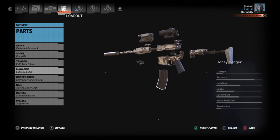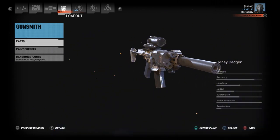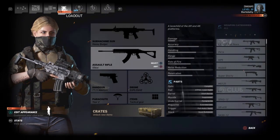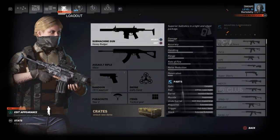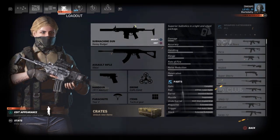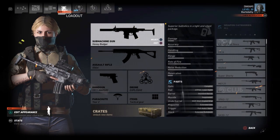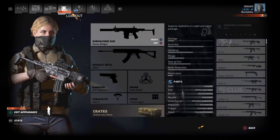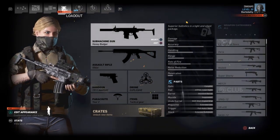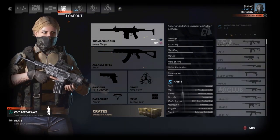The Honey Badger is effectively an incredibly short AR platform weapon with a proprietary gas system based around its integrated suppressor. Here's the thing though — the game classifies it as a submachine gun, so we cannot directly compare the stat bars of these two weapons. Submachine gun stats are all relative to submachine guns, and I've actually disproved the stat bars more than I've proved them, so we're not going to worry about that.